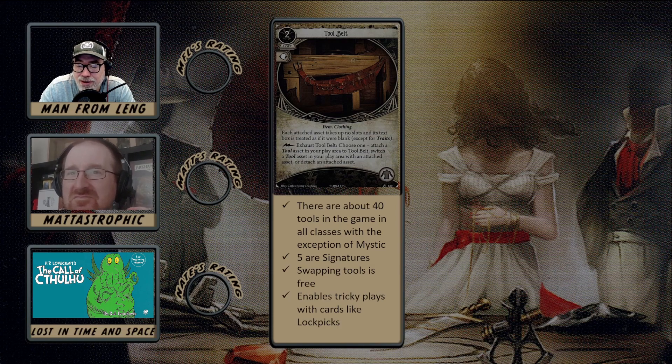There are about 40 tools in the game across all classes except Mystic — Mystics don't have any tools. At least five of those tools are signatures, three of which are in this box: the Bone Saw for Vincent, the Grappling Hook for Kaimani, and Daryl's Camera. This is kind of like Bandolier but for tools. I do have an initial reservation about cards like this because it creates a problem where you have to draw Tool Belt before you can play all your tools.